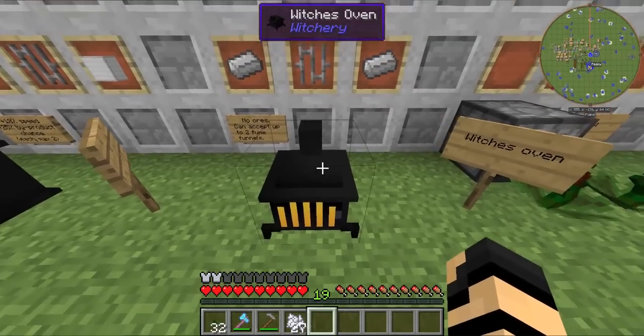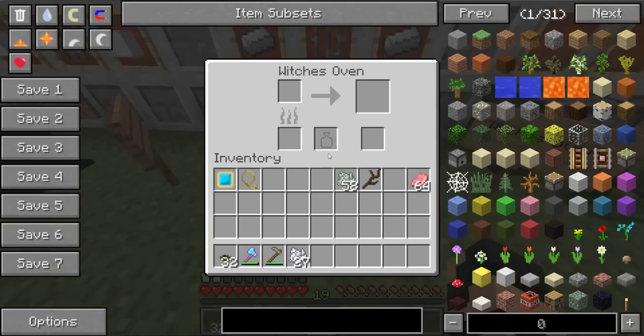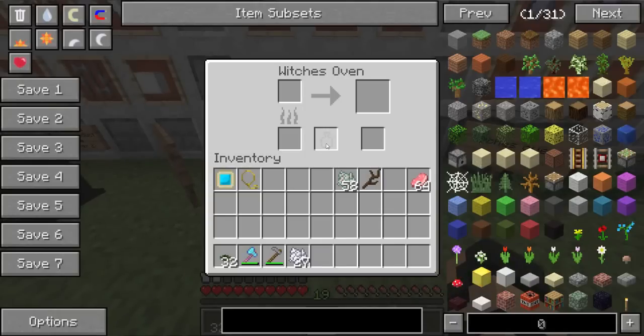Inside a Witch's Oven, which is made with this crafting recipe here, it has a slightly different interface. It's similar to the furnace, but it's got a few extra slots. Essentially, you've got an extra slot that will store those clay jars we just made, plus your output over here just like a regular furnace, but you'll get a secondary possibility of another byproduct over here.